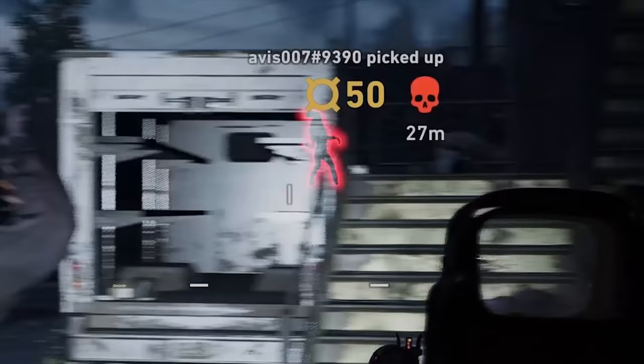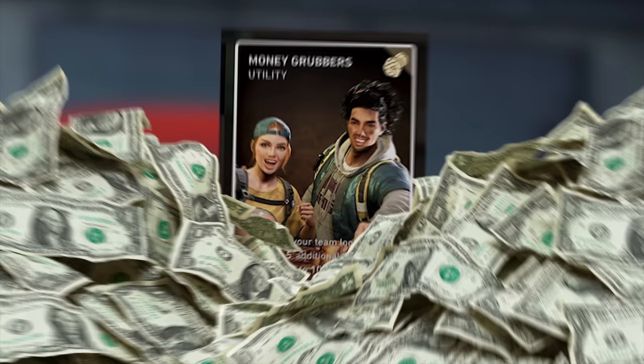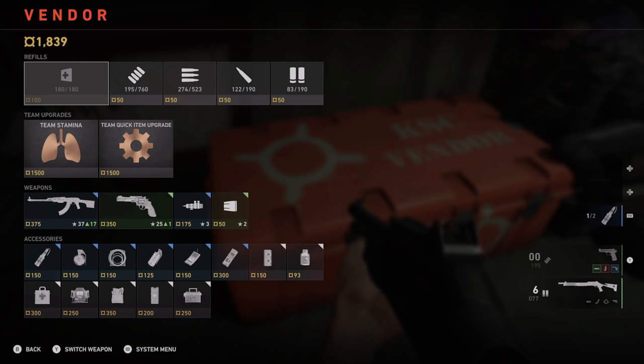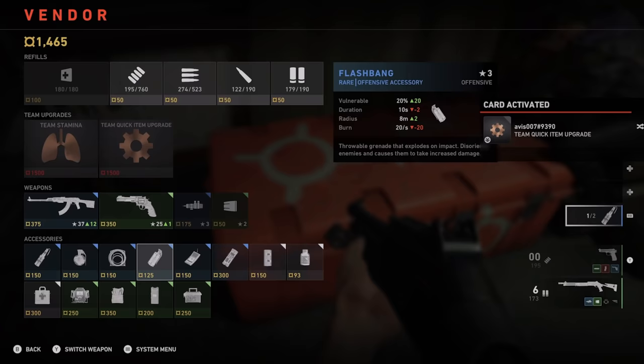The amount of copper you pick up is shared with the team, so for every member with the card, the amount of bonus copper stacks as well. Everyone gets a ton of money if they've all got this card equipped—more than enough to get everything you want at the safe house stores and still have plenty of cash to spare. Having enough money to refill your health, top off your ammo, buy secondaries, and get bonus perks can make the game much easier, because even on normal difficulty—called Veteran in this game—it's not easy.